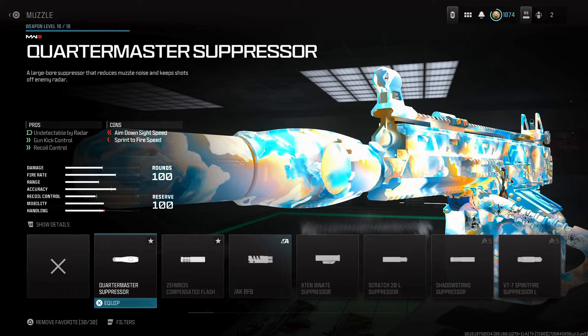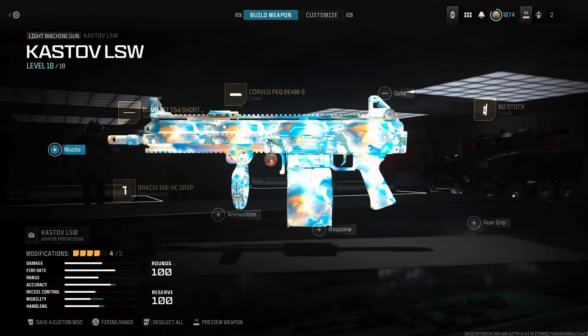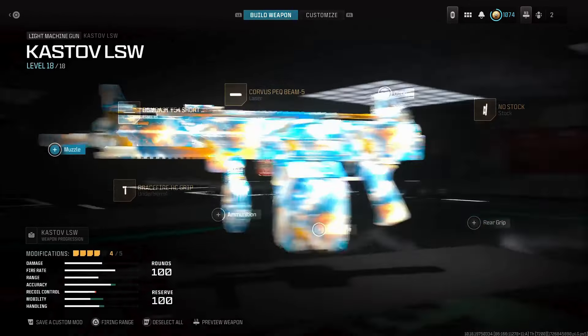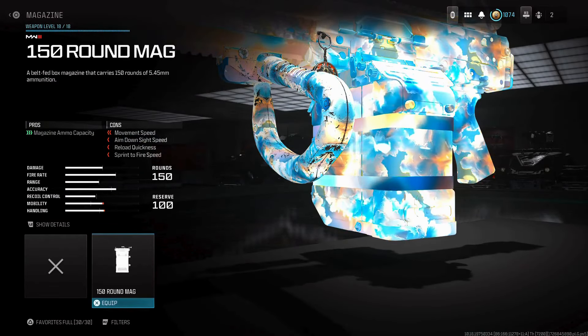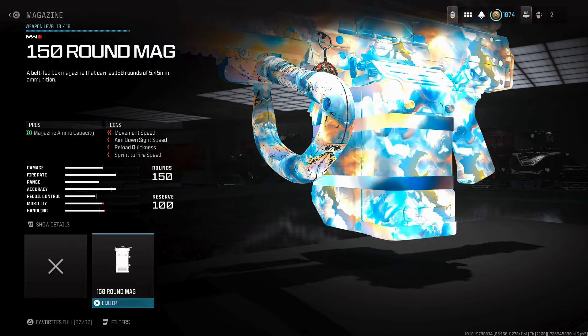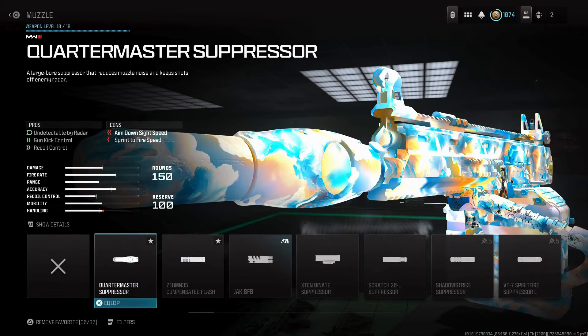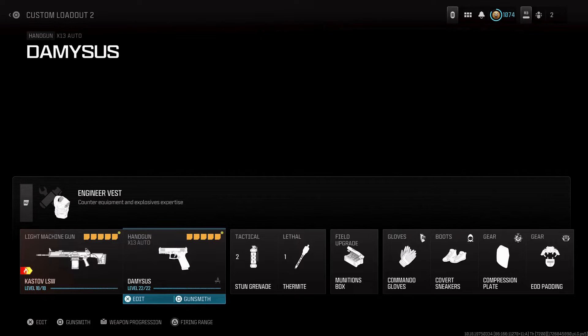The last slot is pretty much up to you. In the gameplay I use a suppressor just to stay off the radar, but if you don't care about a suppressor — like on Shipment — you don't really need one. You can go for the magazine instead, and the 150 round mag would be more ideal. But if you're playing a larger map, you're going to want to use the Quartermaster Suppressor. I use the X13 Auto as my secondary.